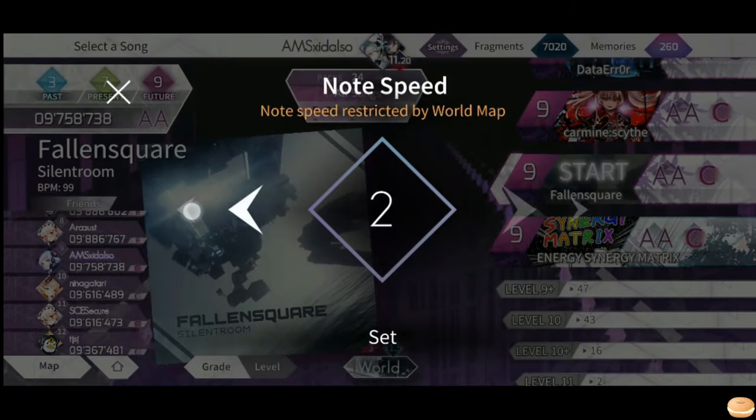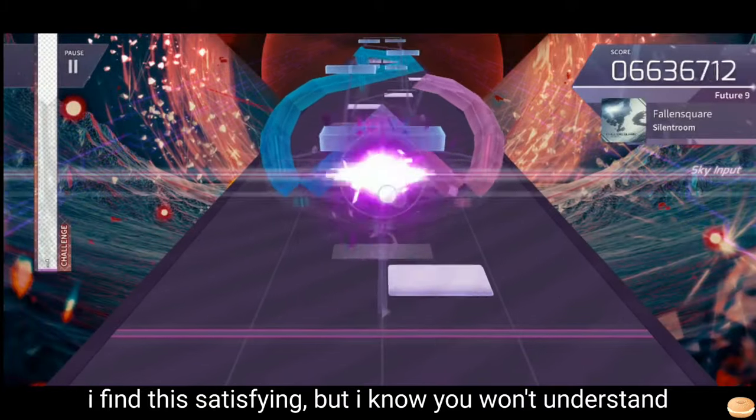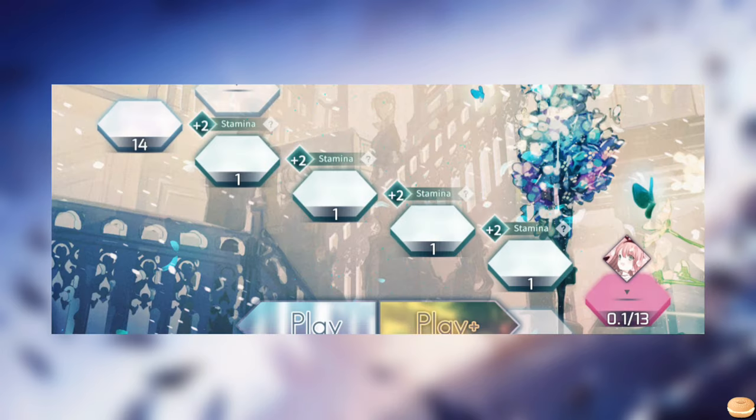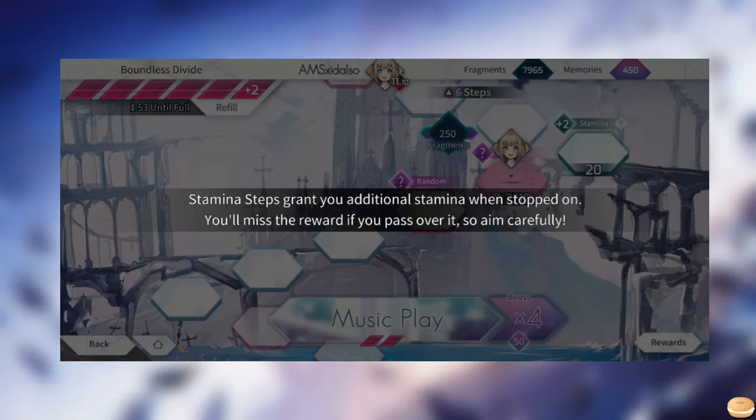Fake speed tiles restrict players to play at a specific speed, usually set to something as low as 1 to 2 speed. We also have stamina tiles where you can get free stamina. Jump over these tiles and you'll get to escape your worst nightmare — and yes, that also includes the free stamina.